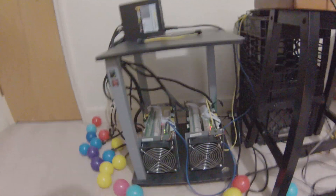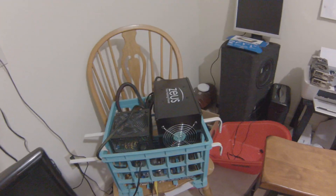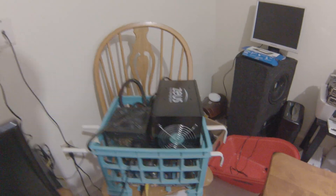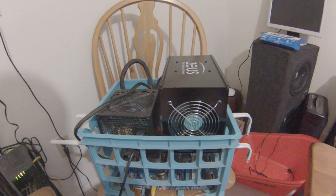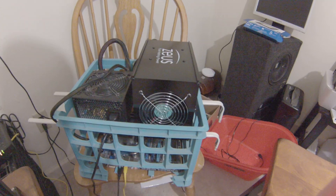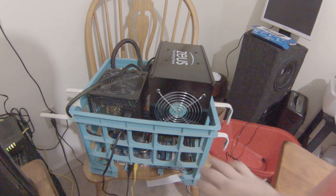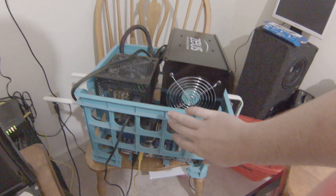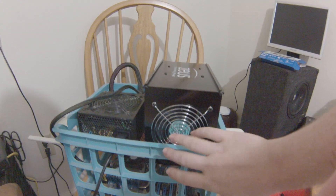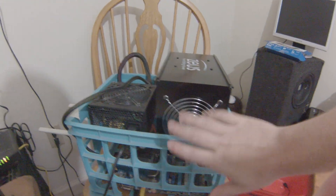This is the Zeus miner making all the noise — it's doing about 14 megahashes. We're mining as Franco's right now at dirtydiggers.org, so we're knocking on a lot of blocks with it. It's surprisingly loud — I didn't expect it to be this loud. It's got that crazy fan right there, blowing out pretty warm air.